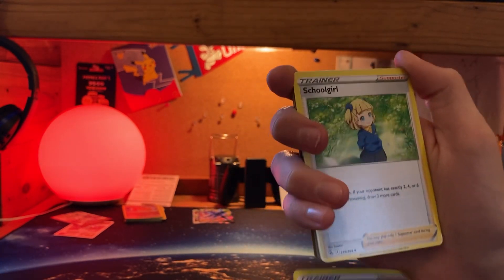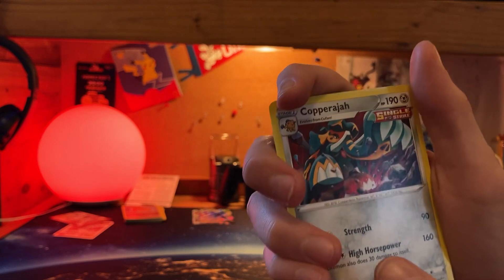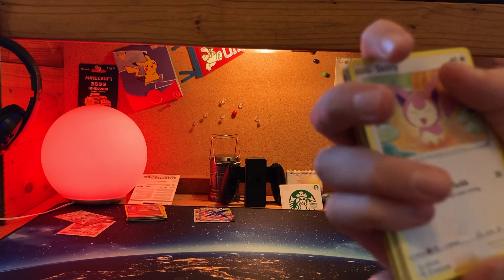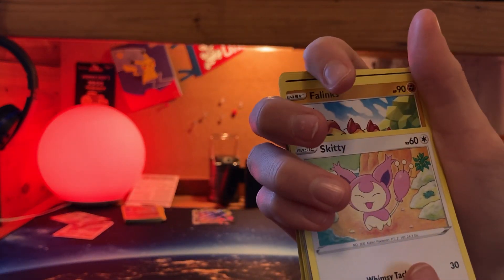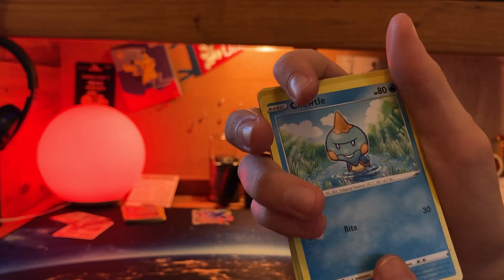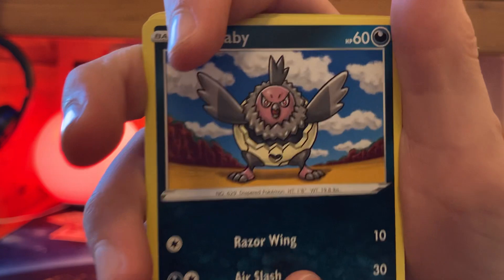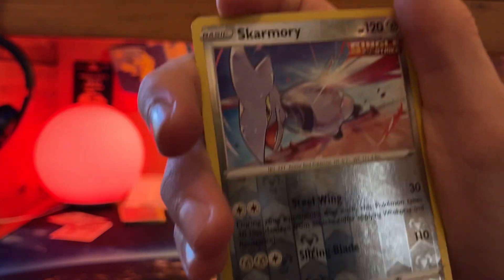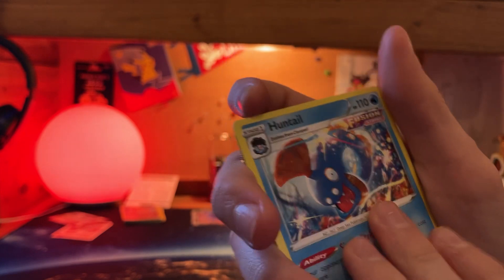Adventures discovery. Copperajah — not bad, a Single Strike one. Skiddo. The kitty — her name is Ginger. I have that too — Choodle. Leave a comment down below if you have any of these Pokémon. I'm pretty sure they all do. Dubwool, Skarmory, and Huntail — in the game.